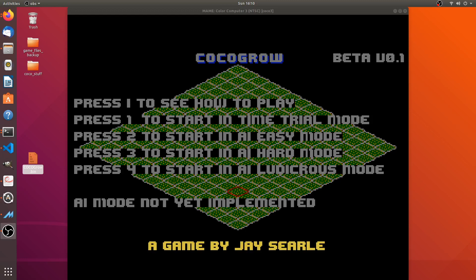Hello and welcome to the latest update for my isometric farming game. It has been named Coco Grow and I've put it into open beta. I'm going to post the binary to Facebook and my blog, so if you want to download it and try the game out and give me feedback, that would be awesome. You can give feedback via the blog, Facebook, or email me directly at j.searl1973 at gmail.com.